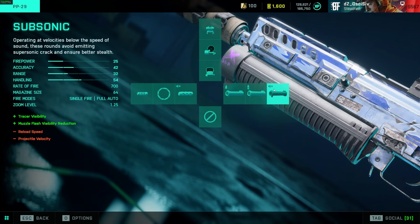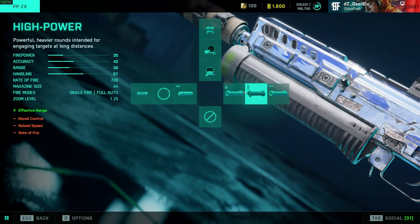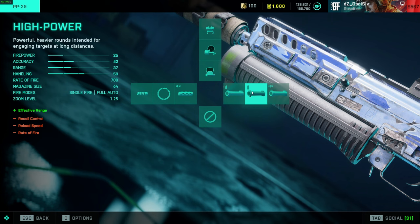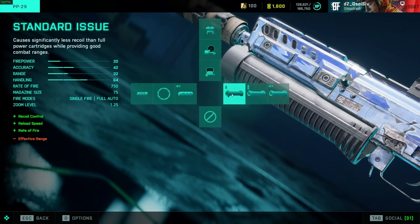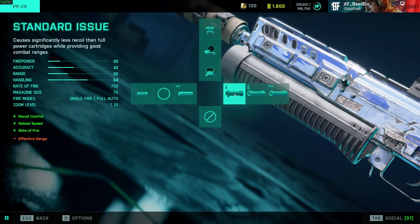Subsonics do carry damage further than standard rounds, but note that the magazine size displayed as 75 is incorrect — it is actually 65. These numbers in the game are wrong. Also with standard rounds you always get a rate of fire increase: with subsonics it's 700 RPM, whereas standard is 750.